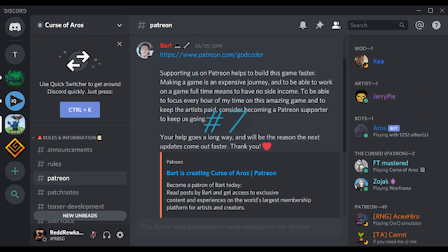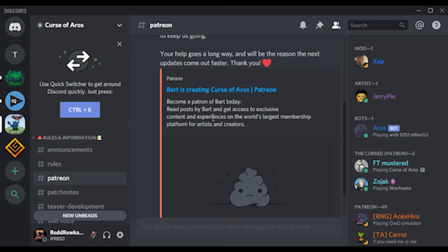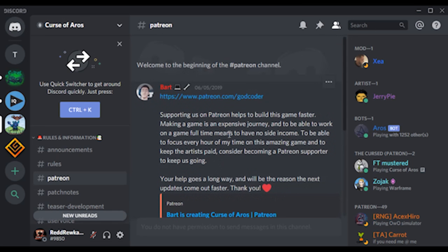Tip number seven: The game plays most smoothly on the official PC version, which you can access by becoming a Patreon subscriber — link in the description. This is the way that I usually play, and after trying all the different ways to play the game, I recommend the official PC version over all other methods.